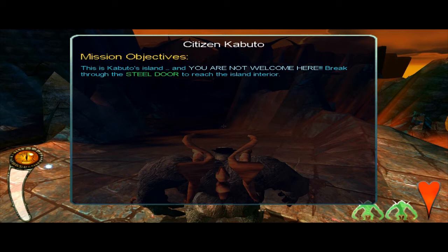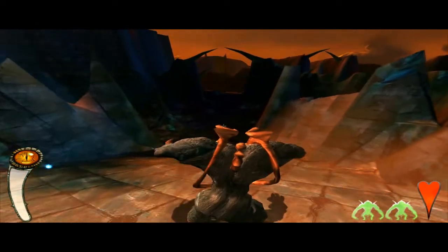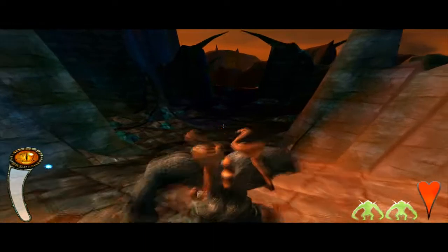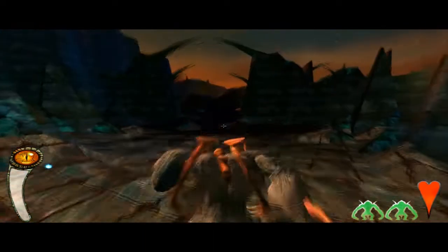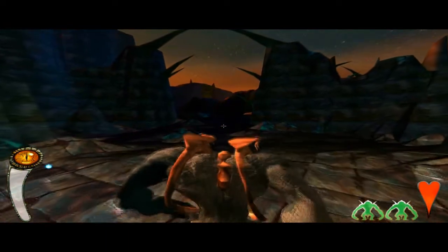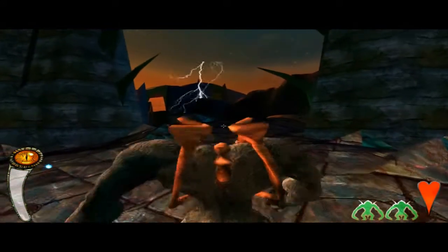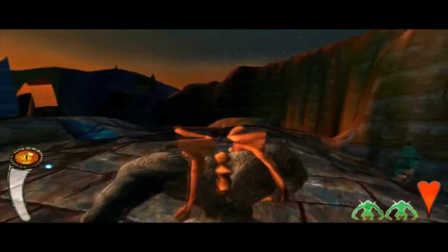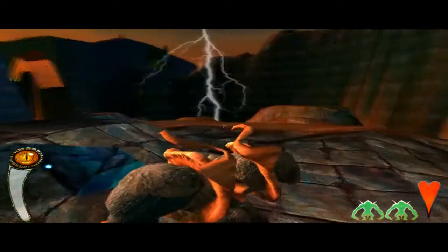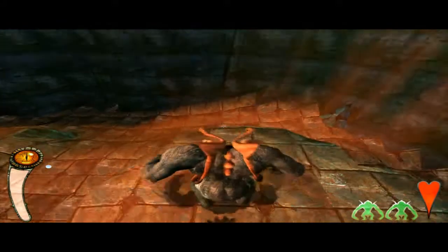Citizen Kabuto. This is Kabuto's island and you're not welcome here. Break through the steel door to reach the island's interior. And that's practically what all the missions and stories are — break a door that's bigger. In the first missions you just eat and eat and eat to go bigger, so you're able to smash bigger, stronger doors. Find stuff, grow, and smash doors. Once you're fully grown, find stuff and smash doors. And that's about it.